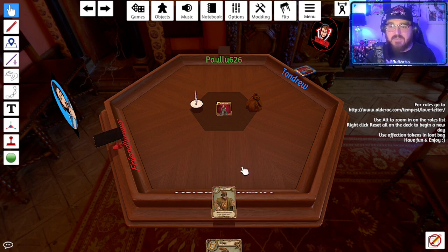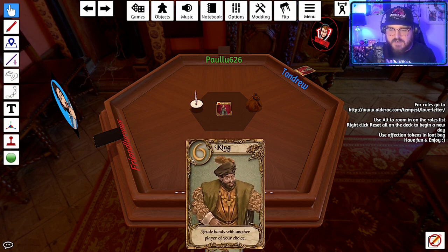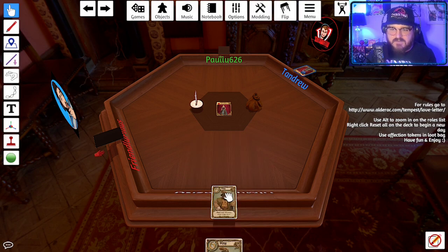The rules: everybody starts with one card, and on your turn you draw one card, then play one of your two cards. If you hover over a card and press Alt, it'll zoom in so you can read what it says.